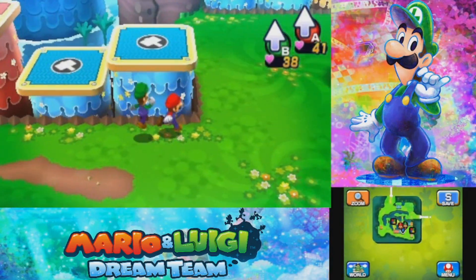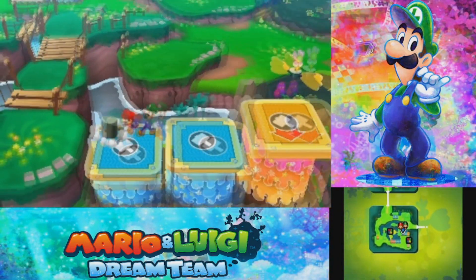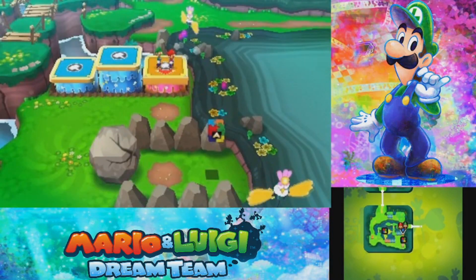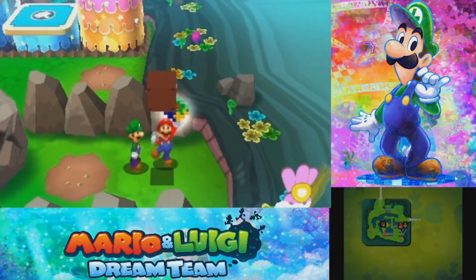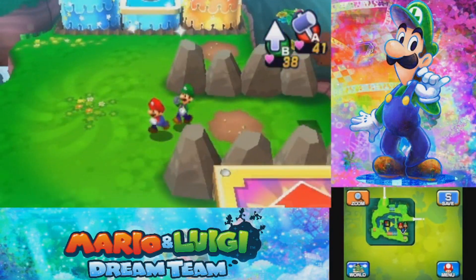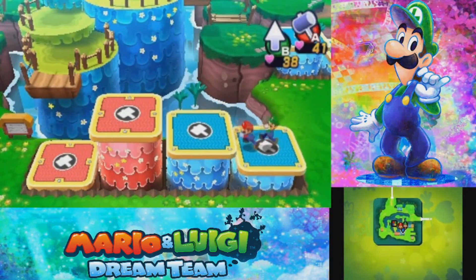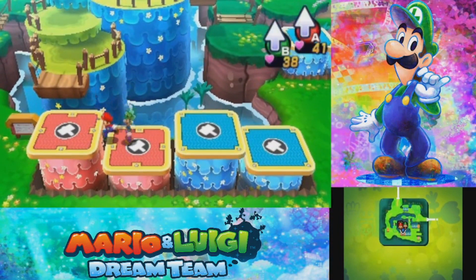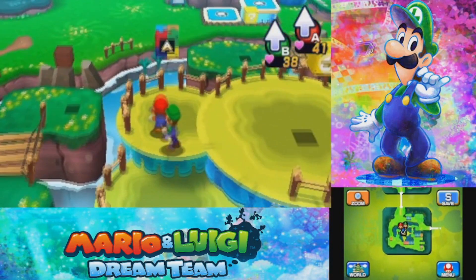Here is where things get interesting. What we want to do is come up here and hit this twice. That will get us inside to grab this attack piece. We go ahead and break this. Then with these blocks, we have a bit of a puzzle of balancing them out so we can get up on this ledge — which just involves this. Pretty simple, pretty easy. We're going to come up here and get ourselves yet another attack piece.